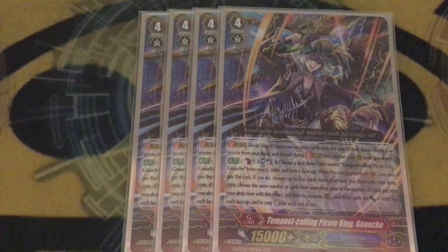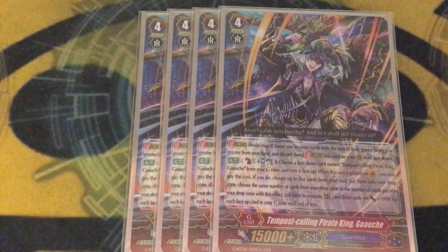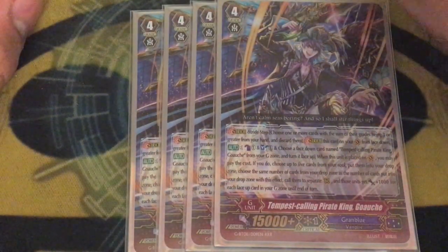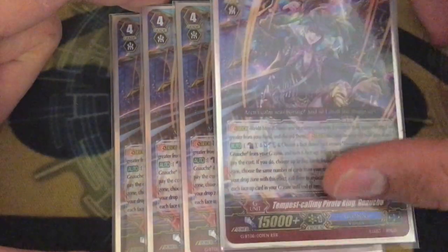G Zone: we've got four copies of Pirate King Ghosh — on stride, counter-blast one, soul-blast one, flip over a copy of itself. You can soul blast up to five cards outside of the cost, so six total, and for each card you blast outside of cost, you can call a card from your drop zone, and each card you call gets 1k for each face-up G unit you have. So if you fill up the soul early with Rough Seas Banshees, you can mass call on first stride, which is what makes this card really good. If you have three Rough Seas Banshees in the soul, you blast those Banshees, call those Banshees, move them into the soul to draw three cards. Ghosh is a really good card — you run it at four and it's almost always the first stride.